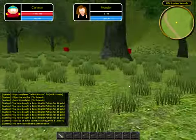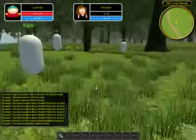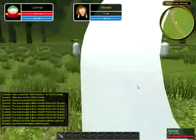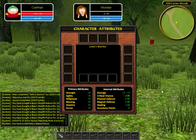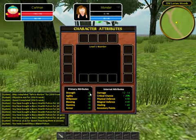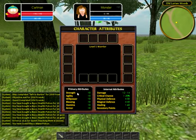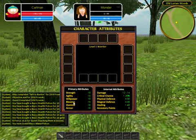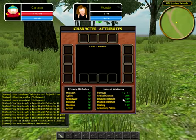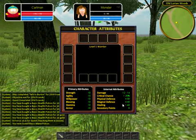I'm not going to kill the rest of the mobs because I'm going to show you the main feature I implemented in the last few days — the character window. This is the character window. It shows strength — I gave each stat an initial value of 10 — strength, agility, willpower, blessing, stamina, and armor. Each stat updates the internal attributes.